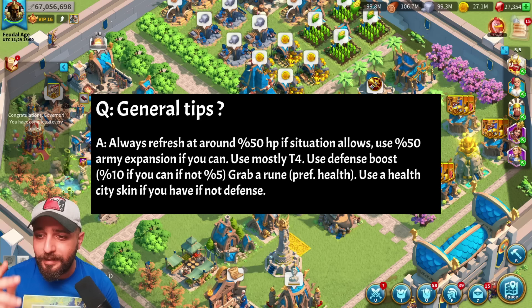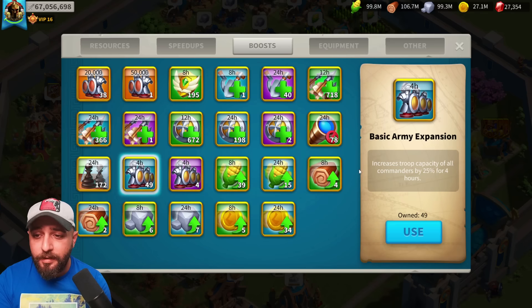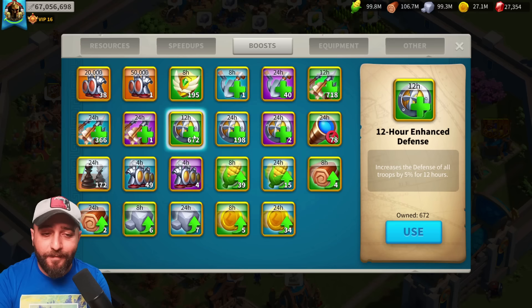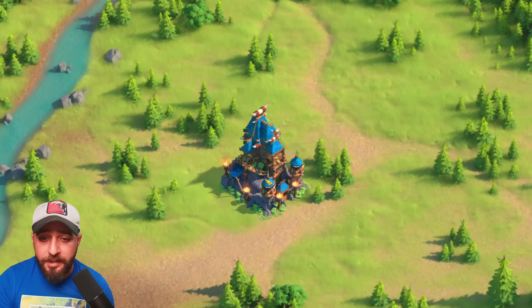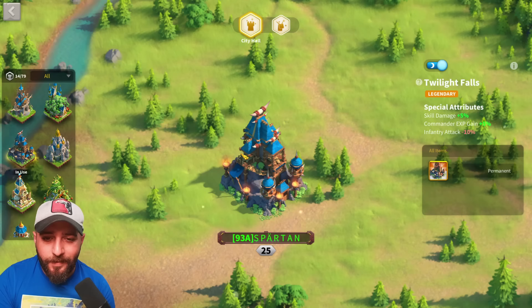The second general tip: use a 50% army expansion if you can. Expanding your troop capacity means you deal more damage and it takes much longer for your march to drop to 50%, so you accumulate severely wounded troops more slowly. If you don't have a 50% expansion, use a 25% — but always use an expansion. On top of that, a 10% defense rune is great; if you don't have one use a 5% rune. I recommend defense over attack every time. Get a health rune if one is close to your city; otherwise take the troop defense rune. Finally, try to use a health skin for your dedicated troop type to reduce severely wounded units.